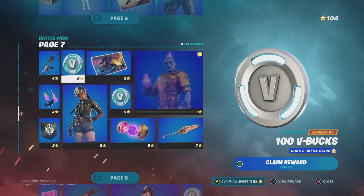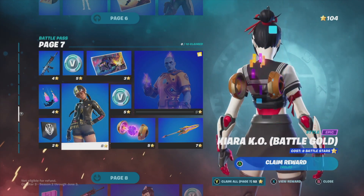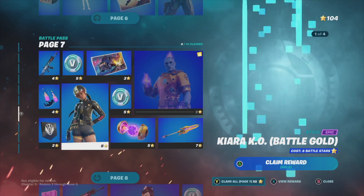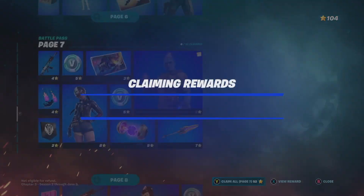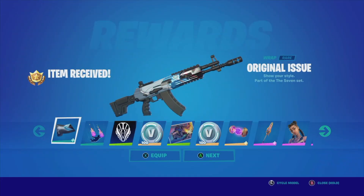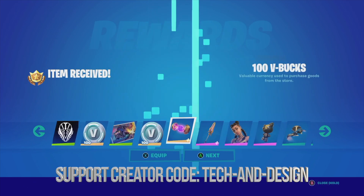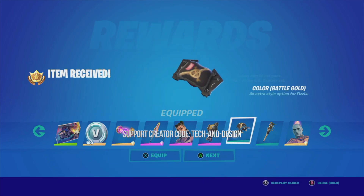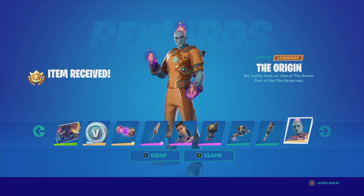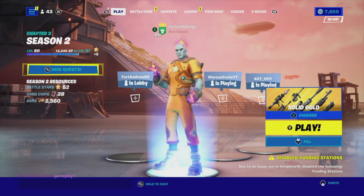Now let's go into page seven. Under page seven I have this skin right here that's locked — same deal, just claim everything around it and you should be good to go. What I do is claim everything at once, so I'm going to claim the entire page. Equipping everything as we go through. That's page seven — let's go back and take a look at the skin.